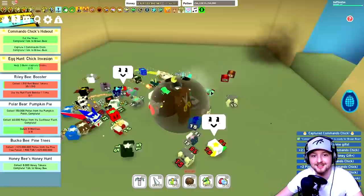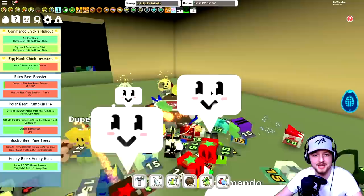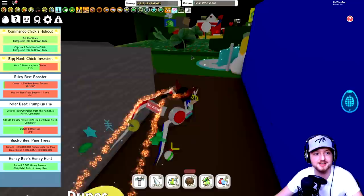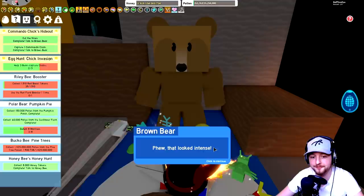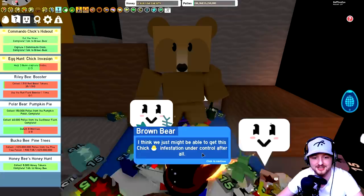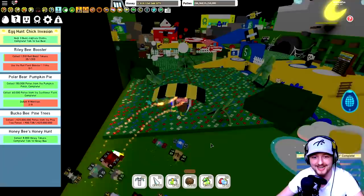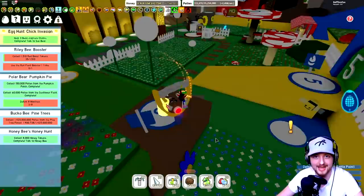There's the commando chick - and it's gone! There's a grenade - boom! Unfortunately the commando chick respawns in 25 minutes. Somehow someone already has 28 kills and this update has only been out 20 minutes - that makes no sense! We've done all the quest lines so let's hand in to Brown Bear. He says: 'Well that looked intense! Thanks to you this crazy chick is back in the basket where it belongs - great job!' Rewards include gumdrops, field dice, royal jelly, tickets, and honey.